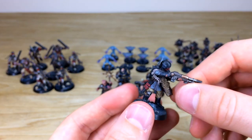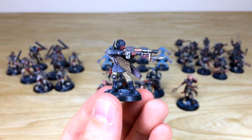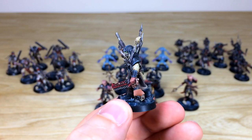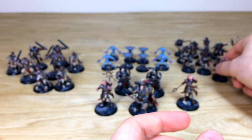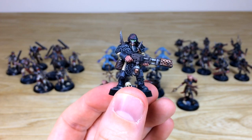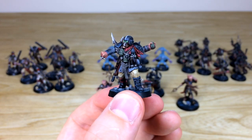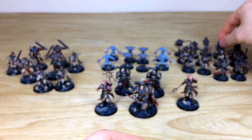Next are the traitor guardsmen — really cool models that a lot of people love. There's one firing an ancient-looking rifle with interesting fur detailing. The sergeant strides forward with green lenses, grenades and cloth work all fully highlighted. There's a flamer trooper with green goggles and a lovely wood grain effect on the gun. And a grenade-throwing trooper absolutely covered in explosives — front and back. Really cool models throughout.